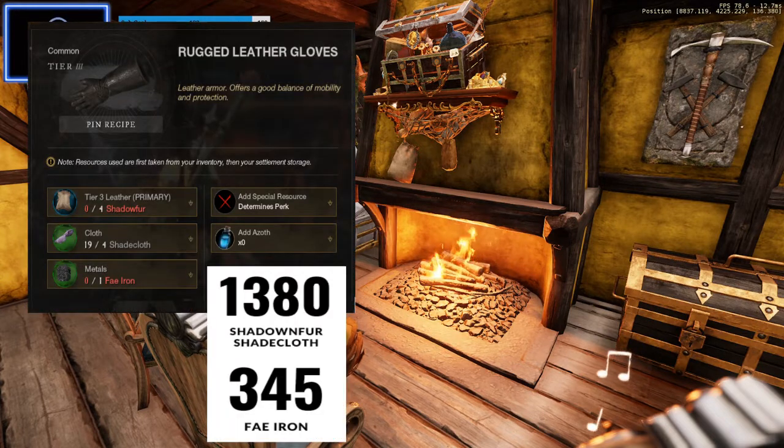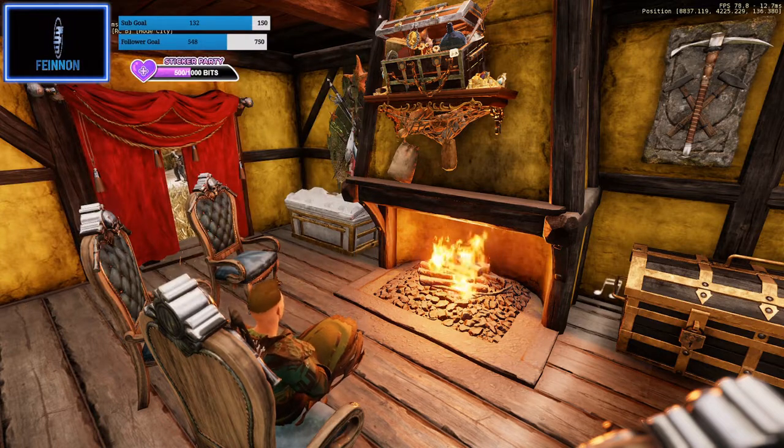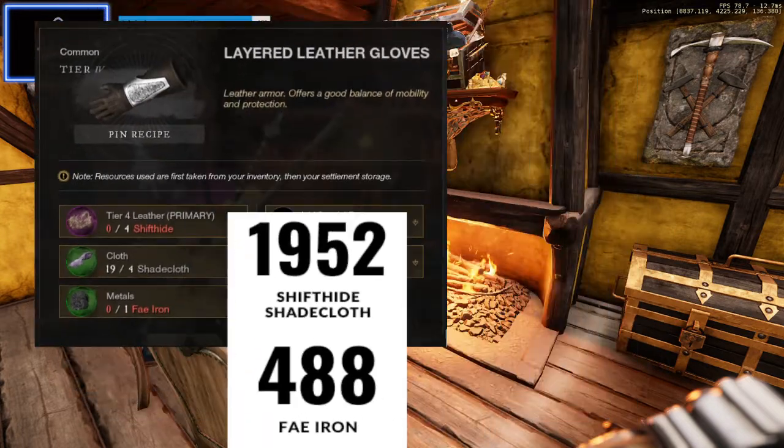From 50 to level 100, we're going to make 345 rugged leather gloves. Instead of using rugged leather because it costs too much, we're going to change that out for an alternative of shadow fur. As shown in the top left, you're going to need 1380 shadow fur, 1380 shade cloth, and 345 fey iron, and this will take you from level 50 to 100.